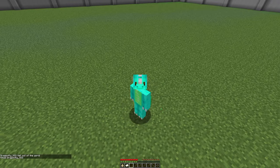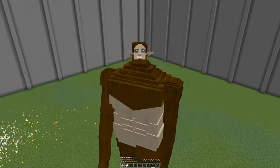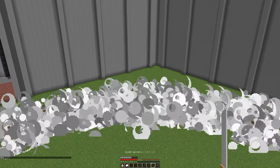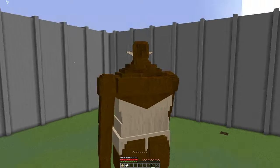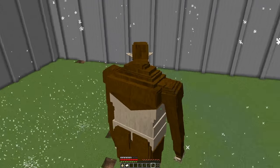Next we'll look at what the Beast Titan can do. He can throw boulders like the Colossal Titan, and he can also spawn Titans from the air that do area-of-effect damage.